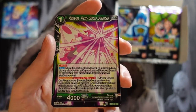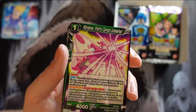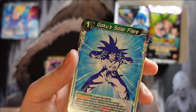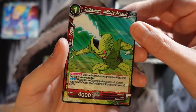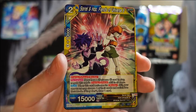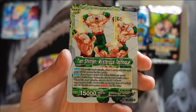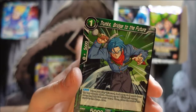We get our first card — Rebrianne Pretty Cannon Unleashed. Pretty cool. And then we get Your Worst Nightmare, Goku's Solar Flare, Saiyan Infinite Assault — I'm quite familiar with this, it's from the Saiyan Saga from Season 1. Then we get Sorrel and Hop Friends of Universe 9 — interesting pair, and I like that it's a multicolored card. Tien Shannan Mysterious Technique, and then Aider Aid.